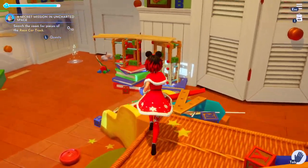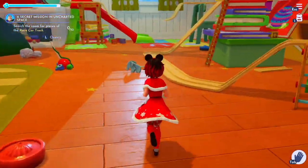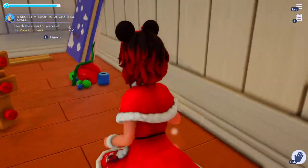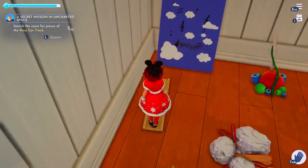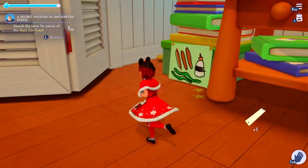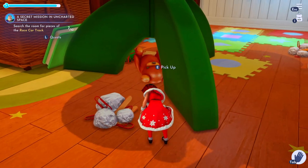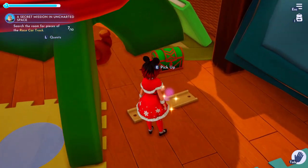Going back up the platform to give Buzz the batteries, he's then going to tell us that Woody is stuck outside the window and that we need to find 10 racetrack pieces around the room to help build this racetrack. They're pretty easy to find — just run around the room and make sure that you check everywhere you haven't checked. Check all the corners, check inside the closet. You'll find that a lot of this onboarding quest is just running around this room picking up stuff that they ask you for.